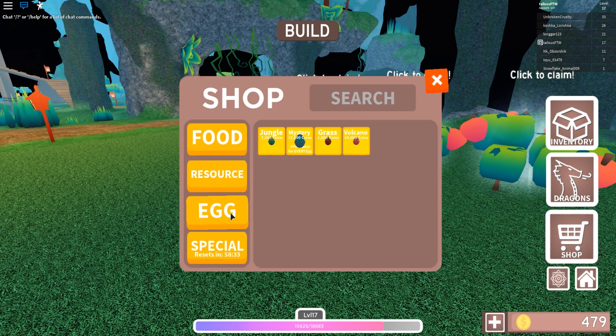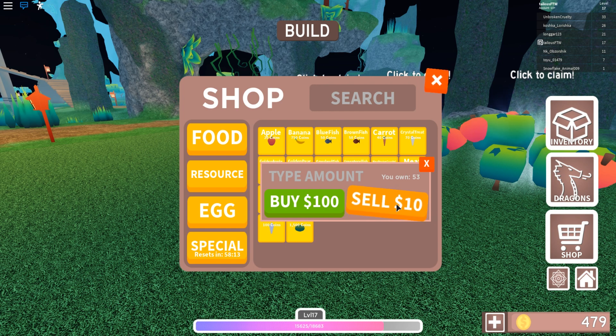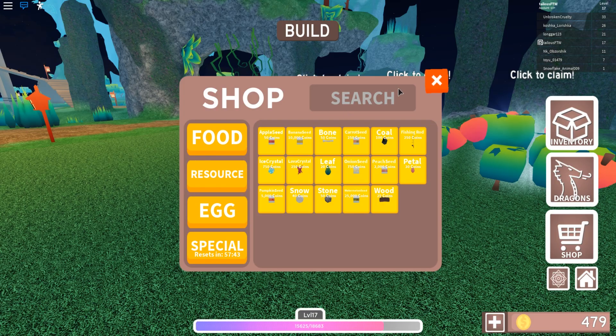How much do they sell for? This is a revive crystal — it sells for 10 each. So you can imagine farming them and then selling them for 10 each one by one. Selling 10 of these means 100, so 53 would be 530. If you had 500 of them, sell a bunch and farm a few for yourself for your dragons too, because you'll need some. But I think that will wrap up this video.